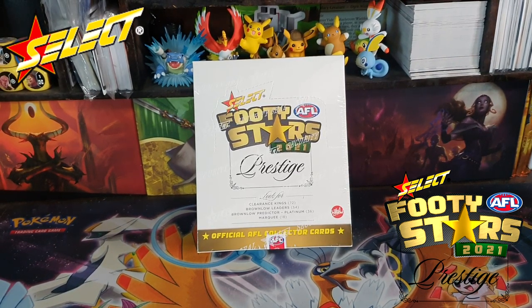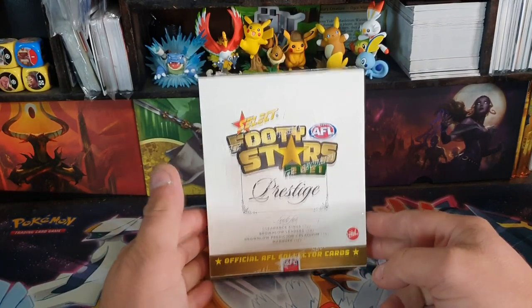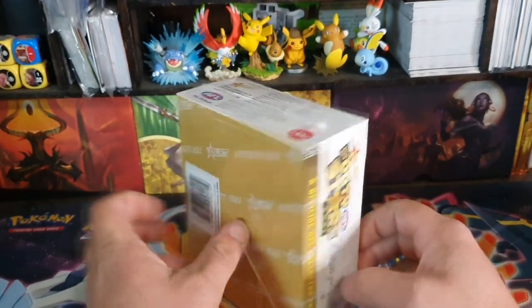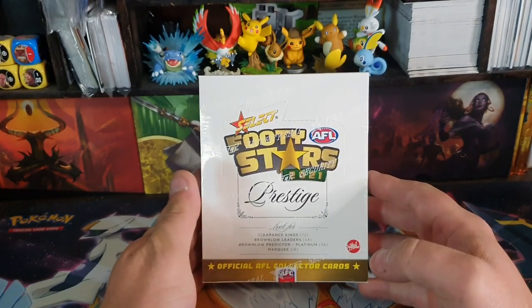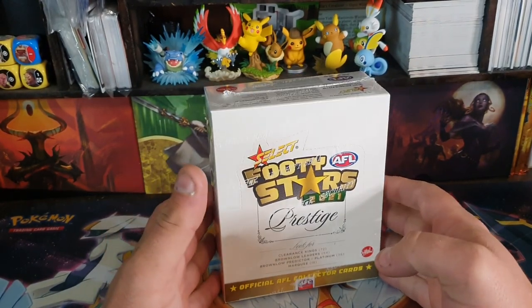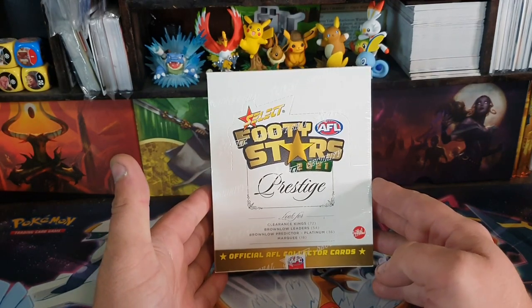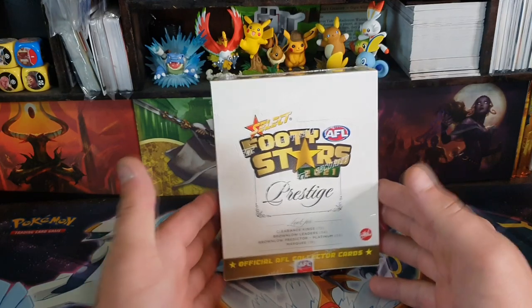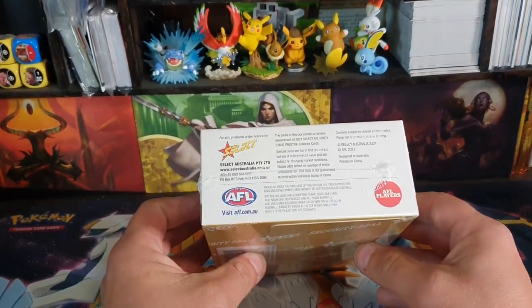Hey guys, it's me from Basic Loving Cards, and here I am again with another card opening. Today we are finally doing some of this Footy Stars 2021 Prestige. These are pretty much the basic set but with more numbered cards. They're pretty limited — when I pre-ordered these they sold out pretty much instantly.